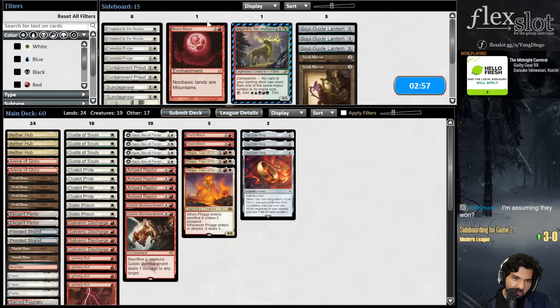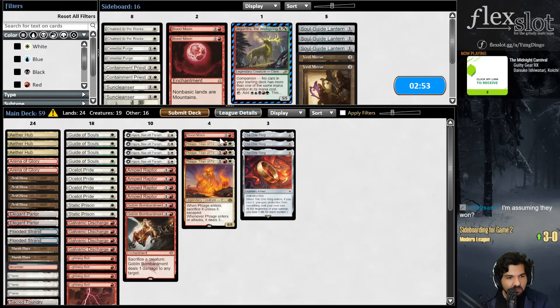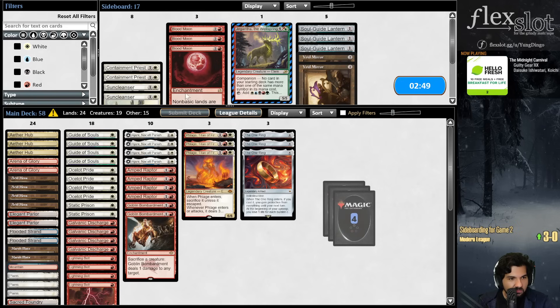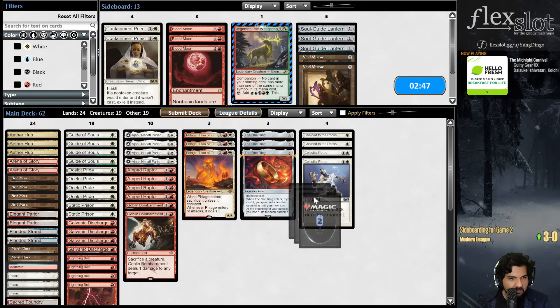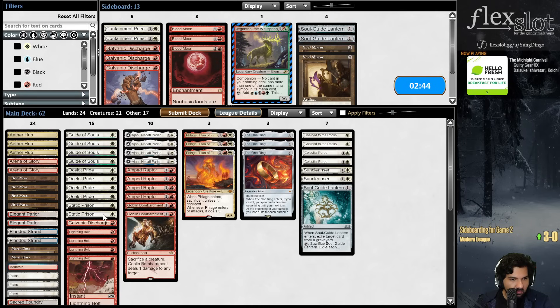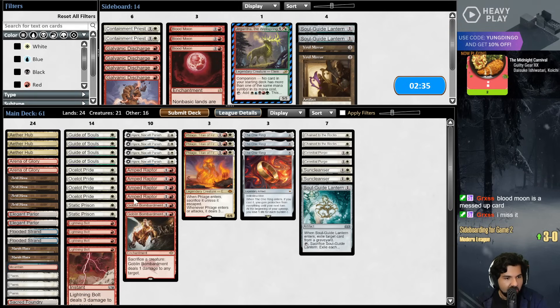Cuts off hasty Flage - the one time Blood Moon's good against the Boros mirror - for shutting off Arena, and they don't have two basic Plains. You did great, Blood Moon. Get out. Get the hell out.